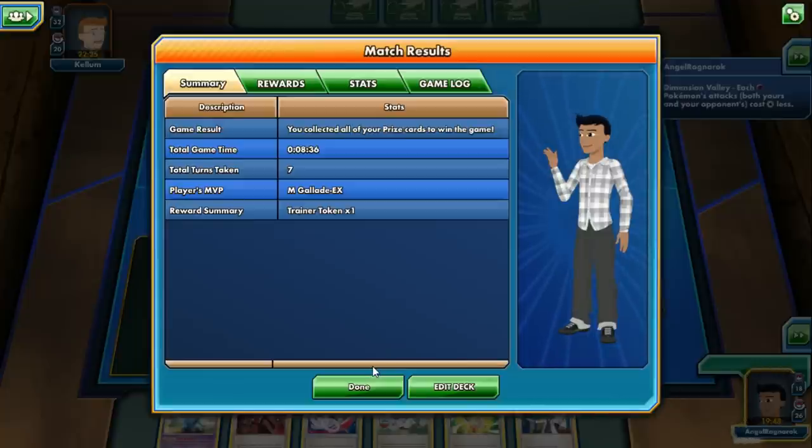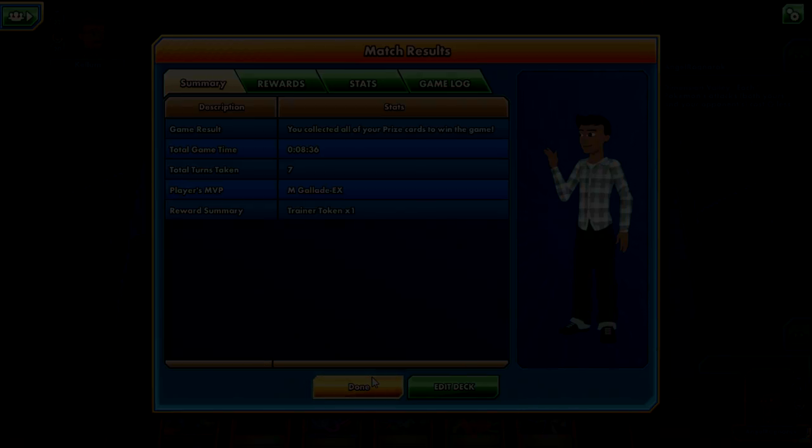Thanks for watching, hope you guys enjoyed the Mega Gallade EX deck! There are a couple of variants — the Dustox/Scolipede variant, a Zubat/Golbat/Crobat variant, and the Forretress variant which is my preferred one. Bats do more continuous DPS over time, but Forretress gets damage on the whole bench immediately with Thorn Tempest, which I prefer. Anyway, like and subscribe if you enjoyed the video, and I'll upload another Mega Pokémon deck next Tuesday or Thursday — for sure next week!